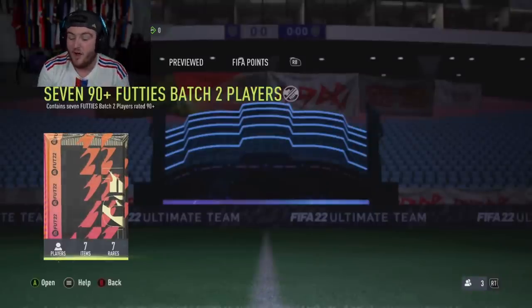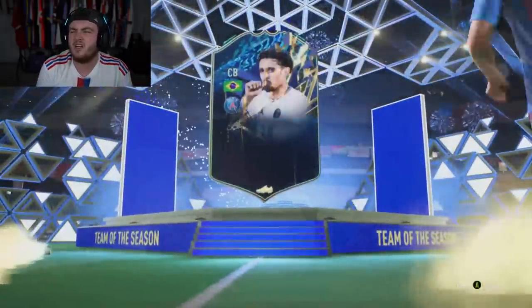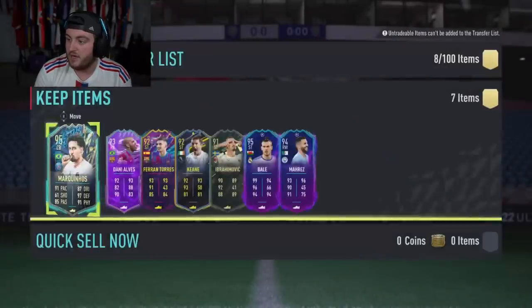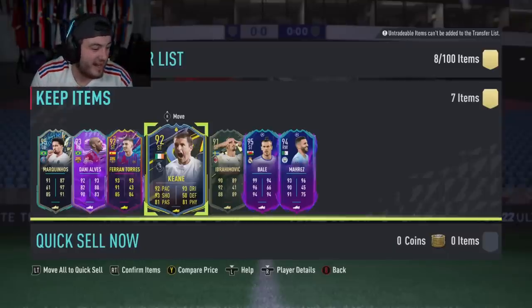Calum's 90-plus x7 now - we need a Ronaldo, Messi, Mbappe or Neymar/Vinicius Jr to beat that 85x10. It's a Team of the Season: Brazil center back - Marquinhos, 95. That's a buzzkill. Danglers: Captain Keane 95, Bale 94, Mares 93, Daniel Alves, and Ferran Torres 92. Not great. I think the 85 Times 10 was better - that is a bit of a letdown.